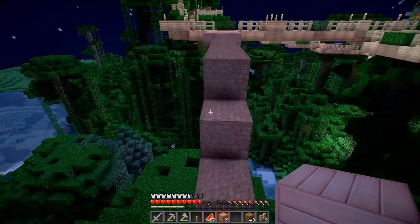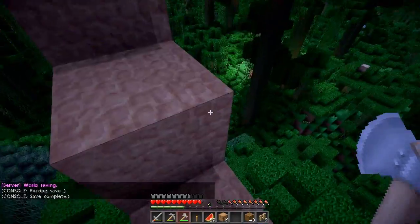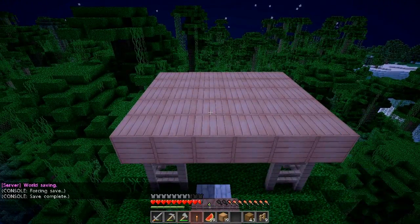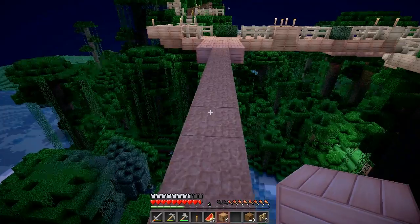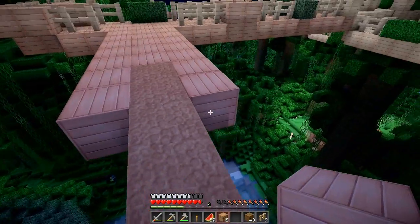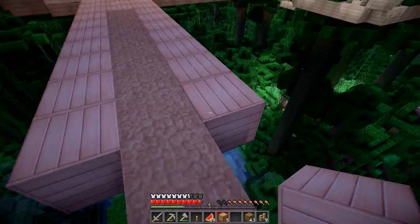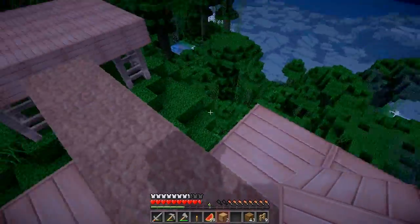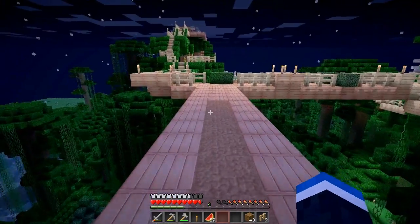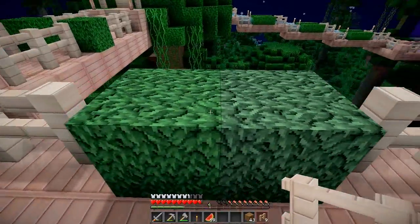So do you think the aim of this chicken farm should be to get eggs or actual chicken? What's our food source like? If we can survive with just melons and wheat then I'd say eggs, then we can make cakes with eggs. Yeah, okay we'll go for eggs — it sort of makes more sense anyway.